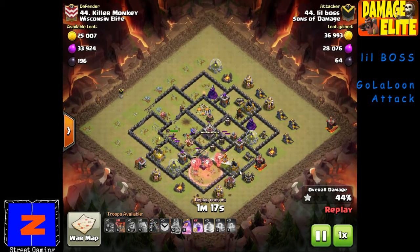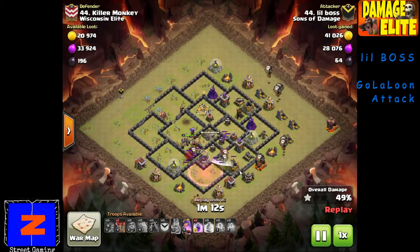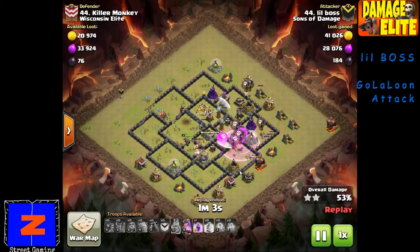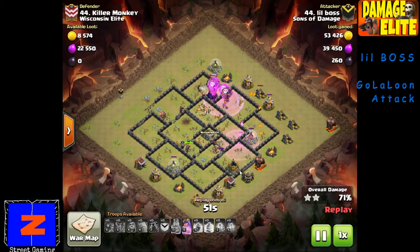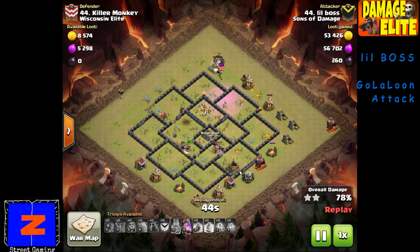She puts in the first lava hound on the air defense. The air sweeper is kind of working against her but there's not really a lot you can do — maybe come in on the other side, but it doesn't matter at this point. First air defense goes down. First lava hound is still up, second lava hound comes in — now there's two lava hounds, one air defense, and I think 200 balloons left up. I've watched Boss do several attacks now, and it's so funny how much time is spent scouting these bases and just how effective her attacks are.